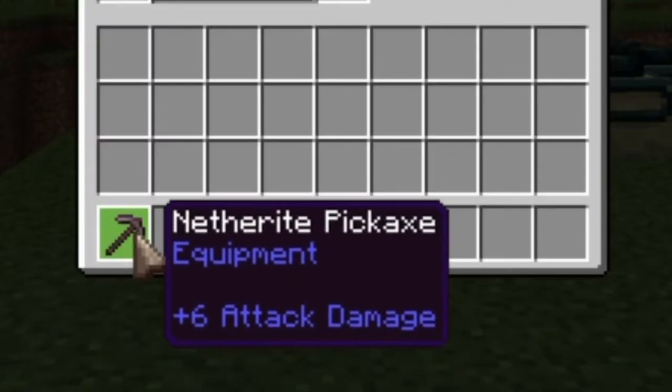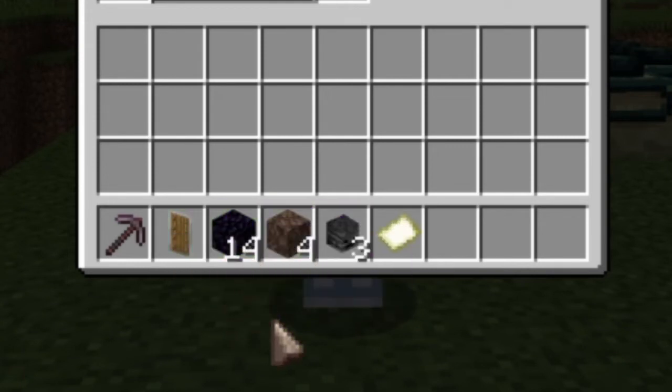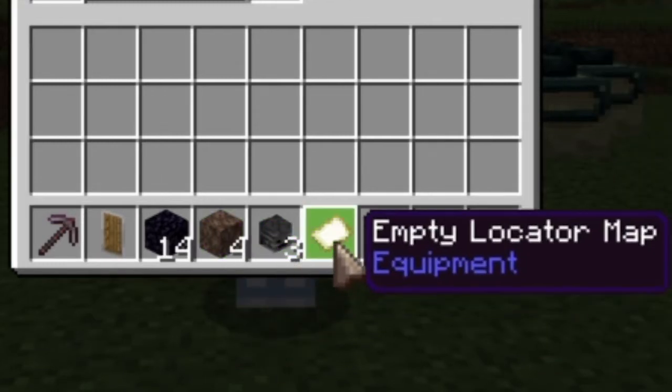Materials you'll need: you'll need a pickaxe, you'll need a shield — you don't necessarily need a shield, but they are super handy. You'll need 14 blocks of obsidian, you'll need 4 soul sand, you'll need 3 wither skeleton skulls, and 1 empty locator map. Yes, it does have to be a locator map.